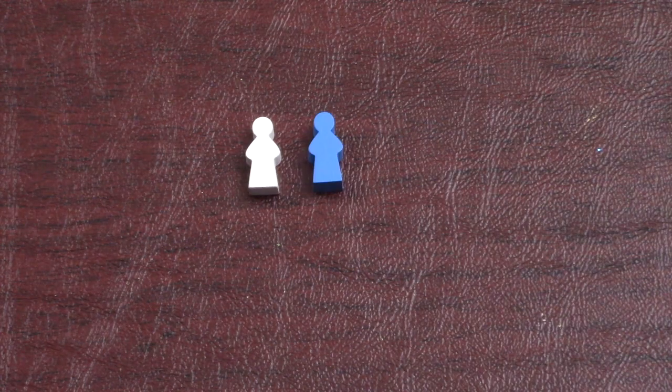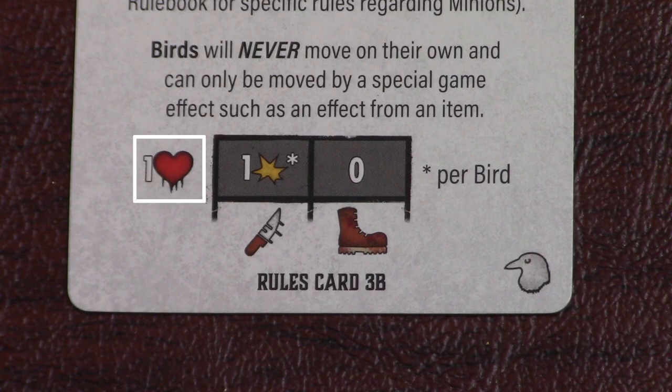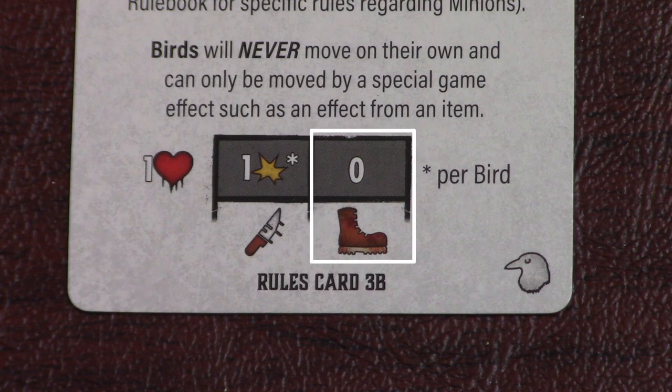Choose one special victim for easy, two for normal, or three for hard. The colors you choose don't matter. There is no killer in Terror from Above, only bird minions. Each bird has a health of 1, an attack value of 1, and no movement.